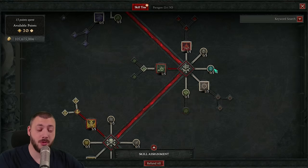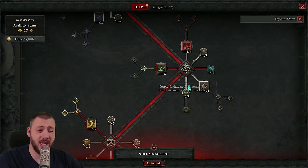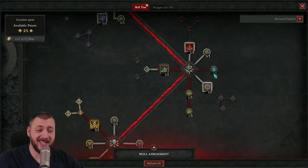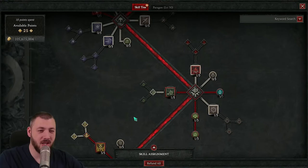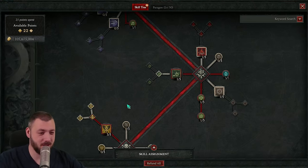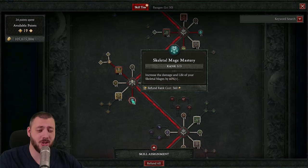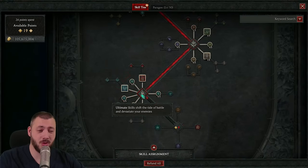Your next points go into Skeletal Mastery, as we want our skeletons to be as strong as possible. That gets followed up by Grim Harvest into Fueled by Death, because with those passives every Skeleton Summon or Corpse Explosion gives you bonus damage but also a little bit of Essence back. As we want to fight some bosses, you can also put the next three points into Undead Flesh so these plus-5 Whisper Dungeons never run out of corpses against the respective bosses. The next points into Skeletal Mages make perfect sense, as we want our Skeletal Mages as strong as possible, which also brings us down to the Ultimate Skills.